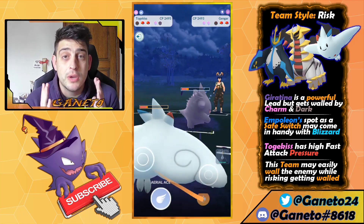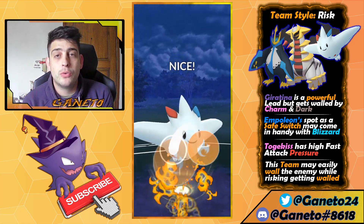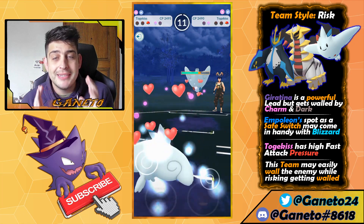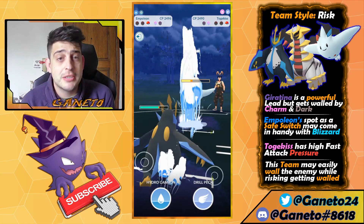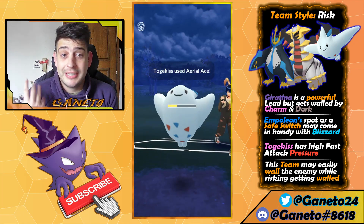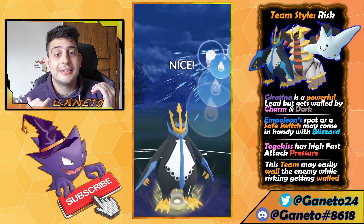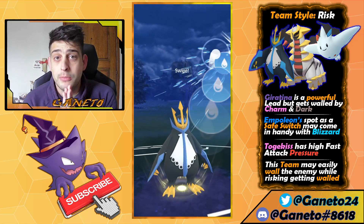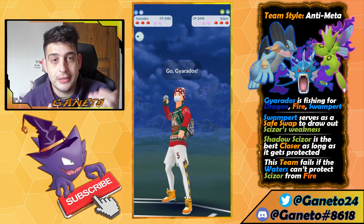Empoleon's Steel typing lets it go pretty well against charmers and Pokemon like Cresselia, and even against Giratina you'll have the upper hand with Drill Peck. Togekiss can go crazy with fast attack Charm pressure, melting down even Poison types. This team can wall the enemy — if they have a Fighter you can finish them off with Togekiss fast attacks, or if they have Swampert you can use Giratina. However, you can easily get countered too, so winning the between-swap matchup is crucial. Use two shields on Empoleon if needed to stay in the lead.